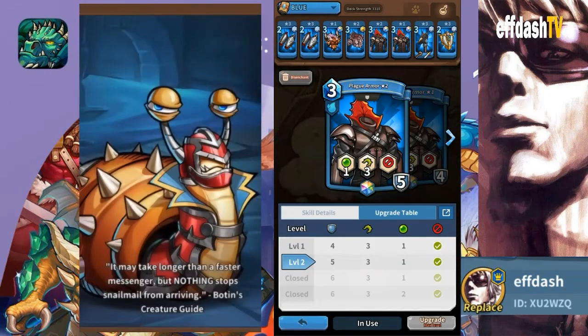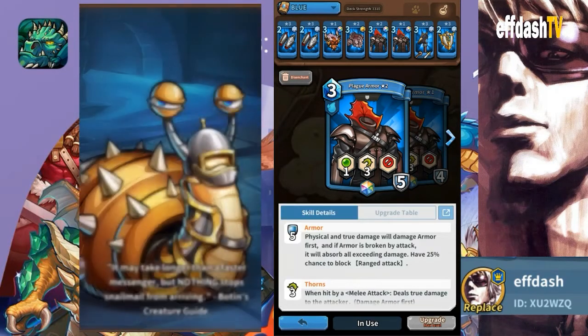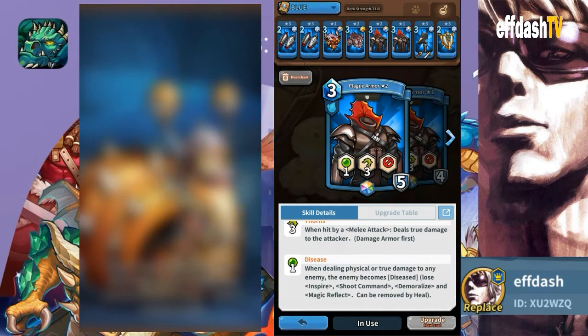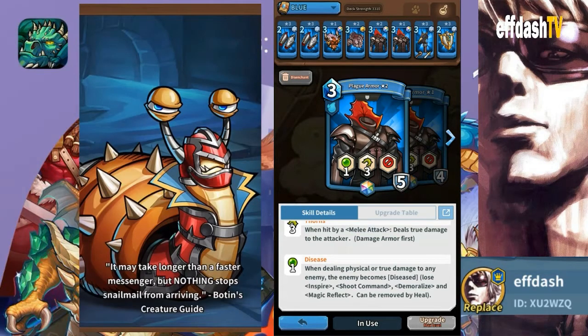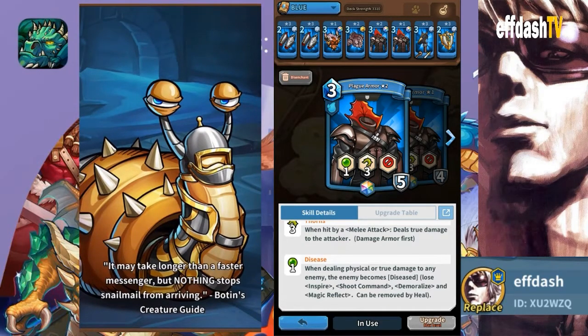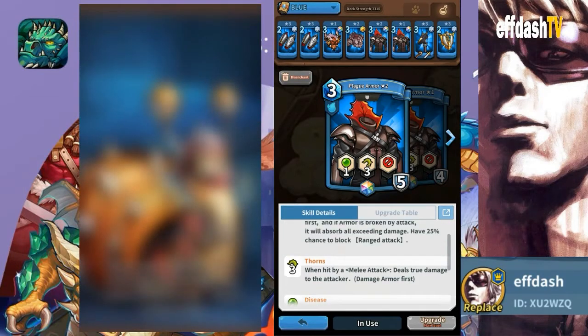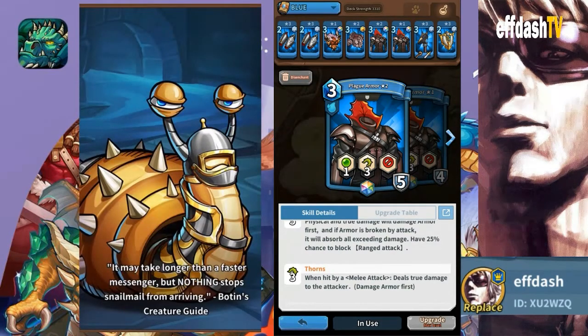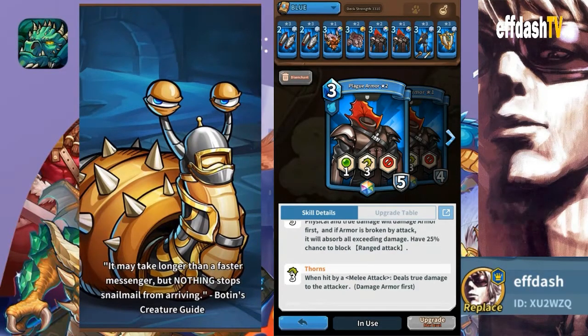To add to his thorn damage, Plague Armor has a whole bunch of stats. It does poison, which is great — especially against someone who has Inspire, or who is trying to inspire like Succubus. It will disease them, causing them to lose Inspire, Shoe Command, Demoralize, and Magic Reflect. It also adds three thorn damage, giving him a total of six thorn damage. That's pretty nasty, and I have two of them equipped in this deck.